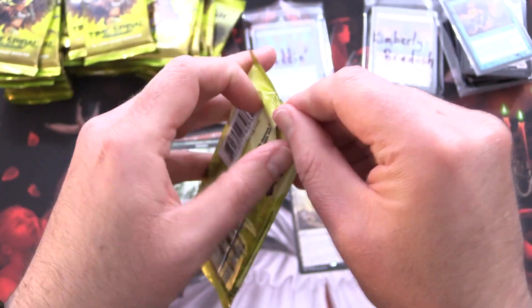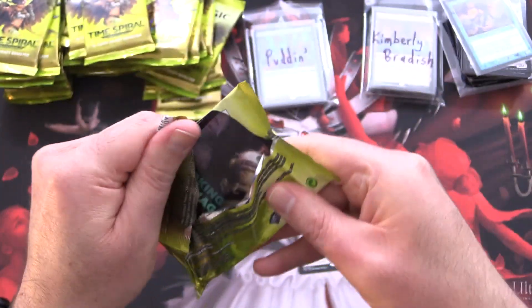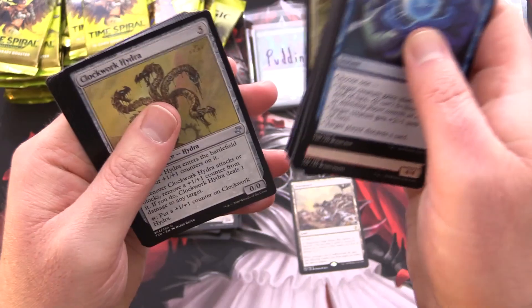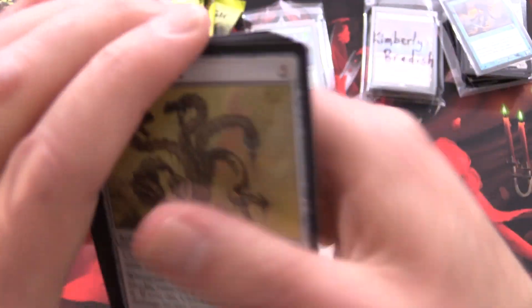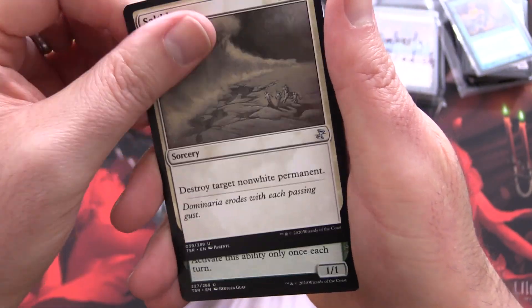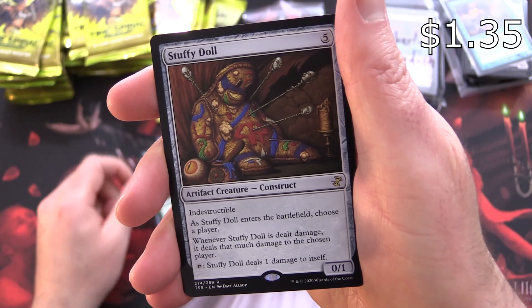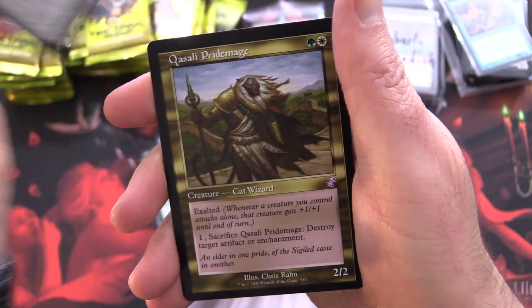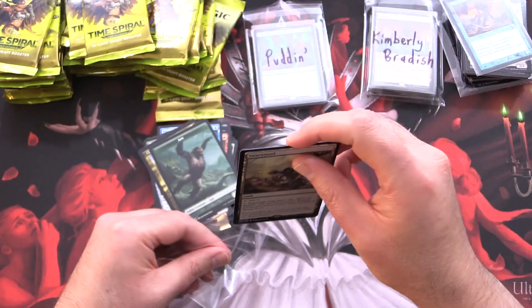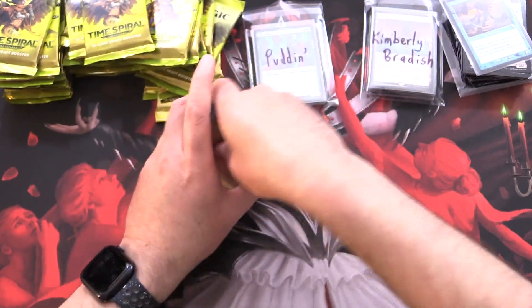One more pack for Puddin. We have Piracy Charm, Battering Sliver, and so on. We've got a Clockwork Hydra, followed by Salt Blast, Scrib Ranger, and Stuffy Doll, along with Krasali Pride Mage and an Ape. Let's grab a sleeve for your Swarmyard and we'll introduce our next patron.